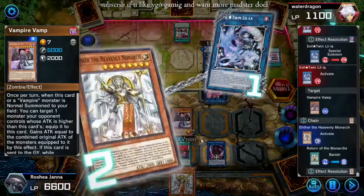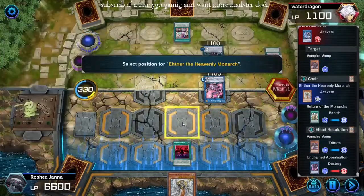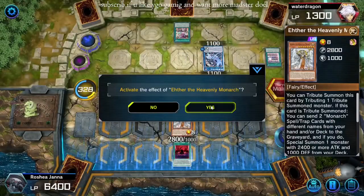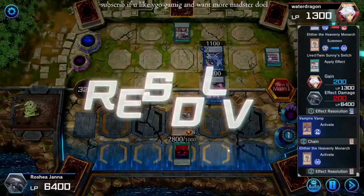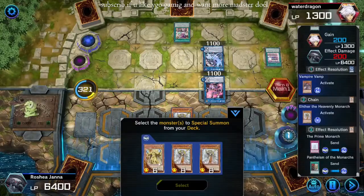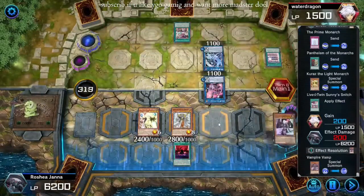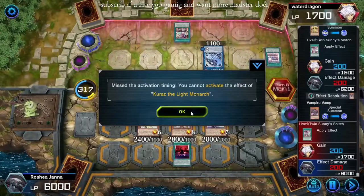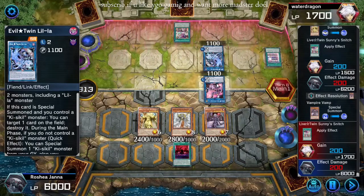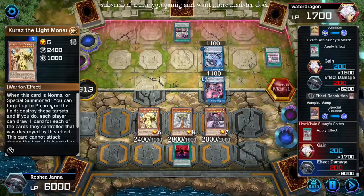Pop Vamp or tribute Vamp — maybe that wasn't the right play. Because Vamp does just come back. Vamp comes back anyway. Okay, Ether — let's get this rolling. Let's get this rolling — Prime, Pantheism, send those two, special Kuraz here. Ow — Vamp comes back. Boom. Kuraz misses timing. You have got to be shitting me — I know Vamp can miss timing, I know Vampire Duke can miss timing, but I did not know Kuraz. It's a 'when' — it's a 'when'.